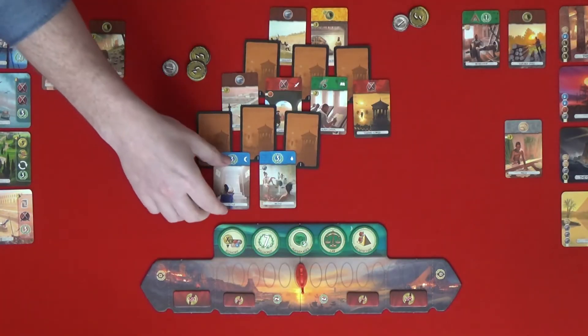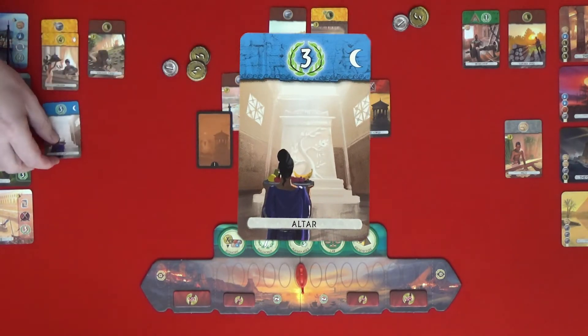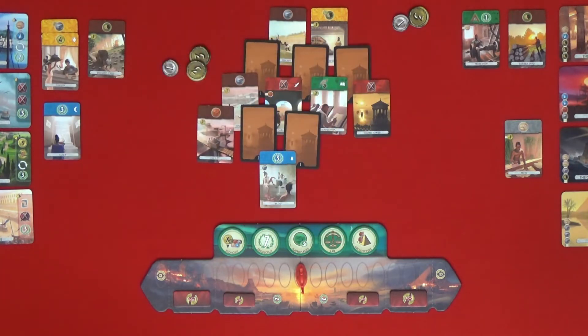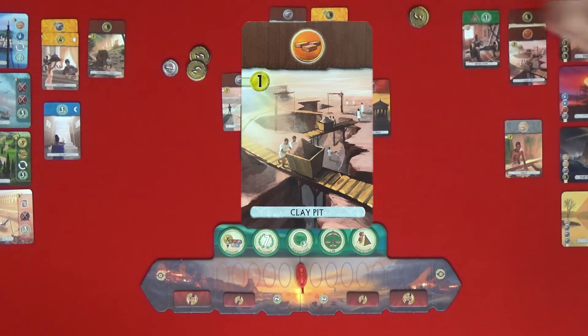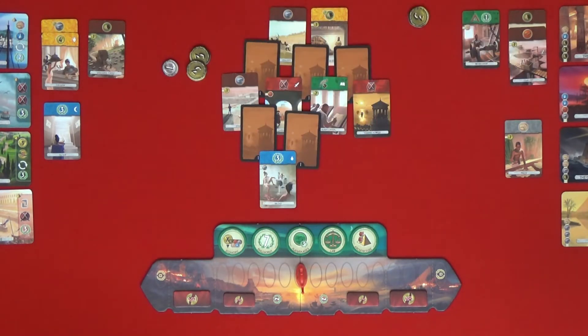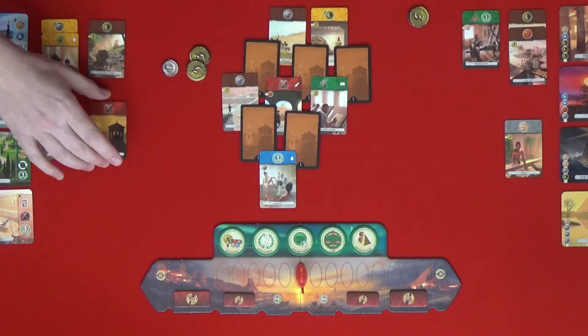I think I'm going to take the altar — for free. I am going to buy the clay pit for one coin.